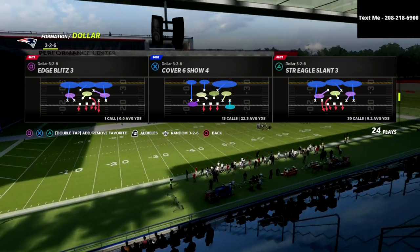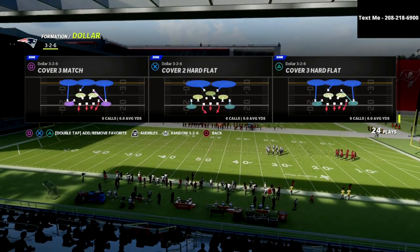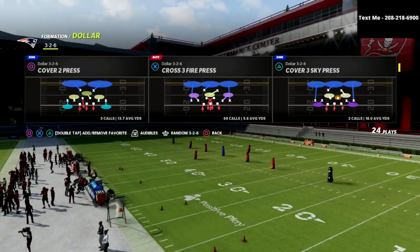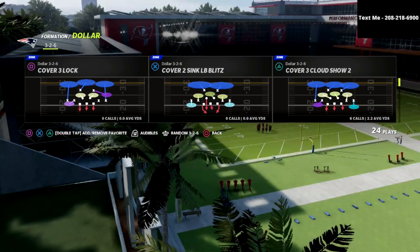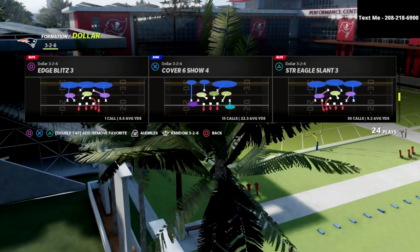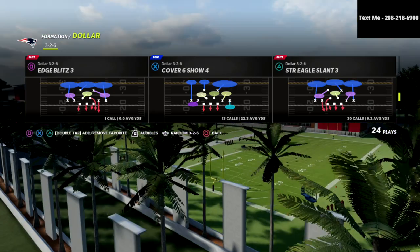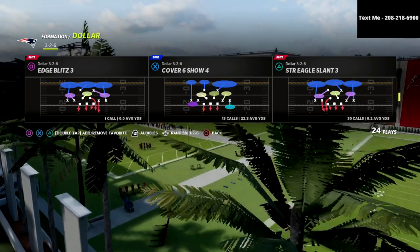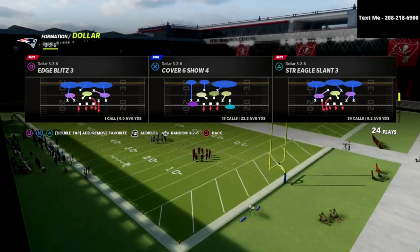Today we're going to show you a hidden little defense out of the cover six show four. This is the main matching defense we'll utilize out of this formation. Cover four quarters, cover four palms, and cover six are the coverages that work best against gun bunch or any three wide receiver formation, because they allow you to get numbers to the trip side to help defend it.